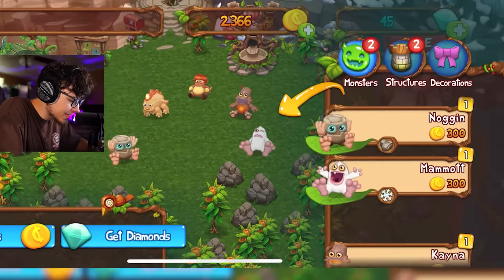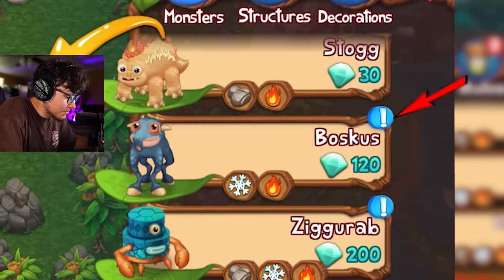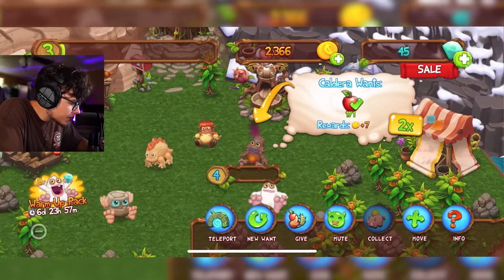Now, what is our next monster in line? We have Stog, Drumpler, Kana, Mammon, and Noggin. Next in line looks like it's Boscus — I have never seen this monster before. That's gonna be Mammon and Kana. I'm probably gonna need to level Kana — oh, she's already level four. Nice.